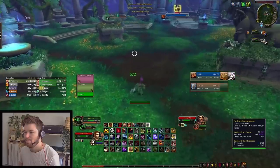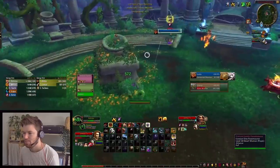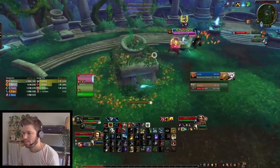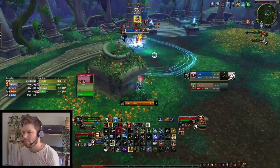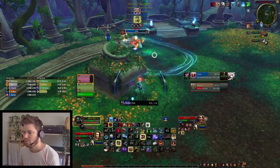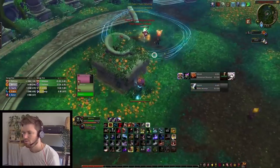Now I'm going to show a bad use of Trinket. This Shaman — you'll see I put my Binding Shot on him, get my Resonating Arrow, Interrupt. He's Trinketed my Binding Shot and my Pally has instantly been stunned for 5 seconds after that. Because of that, he hasn't been able to pop his wall and he's died.